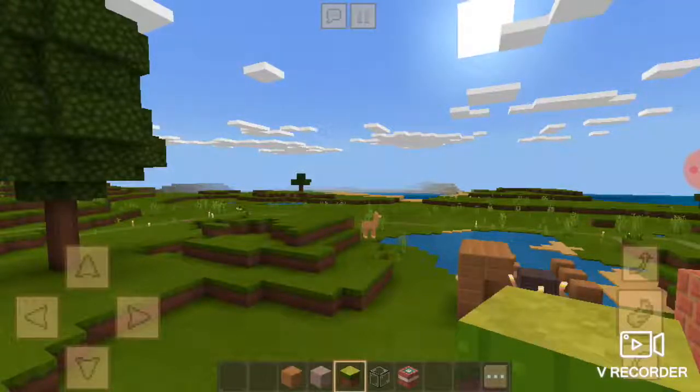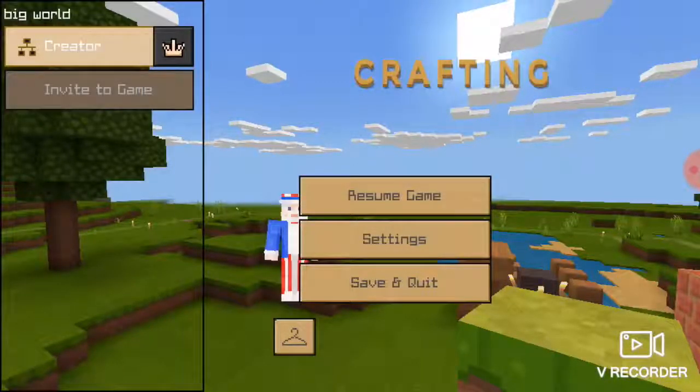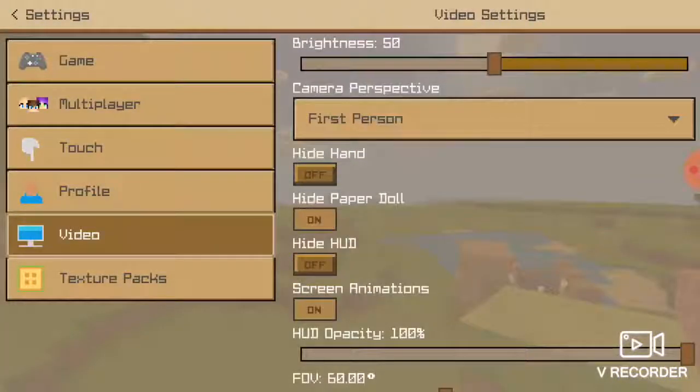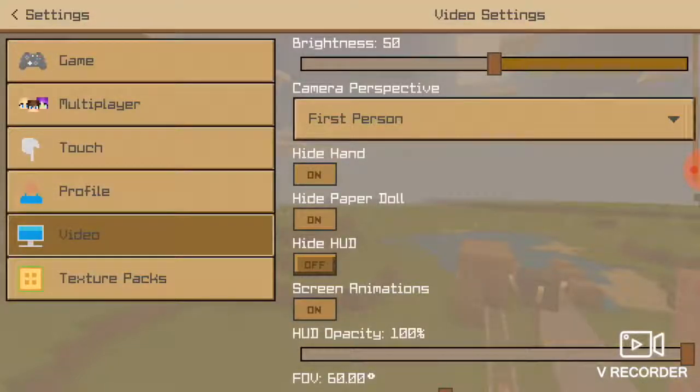Just like Minecraft. What I'm gonna do is press the settings, go to video, and tap two times. Or tap the button 'Hide Hand' and tap the second button, 'Hide Controls' I think.